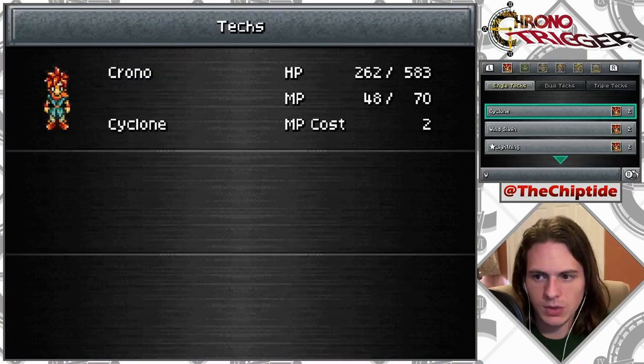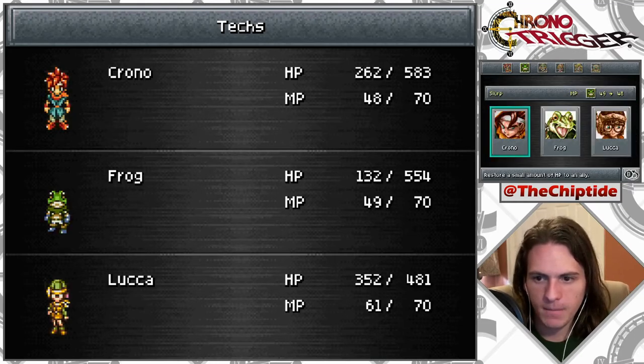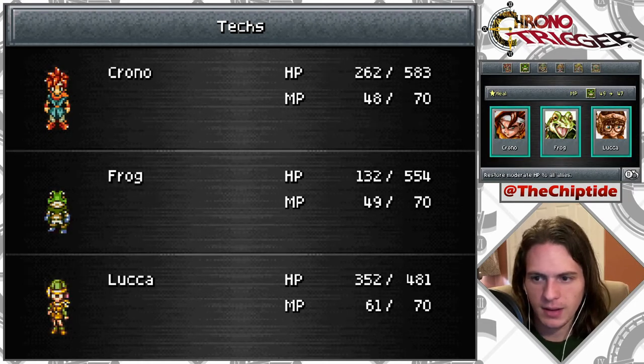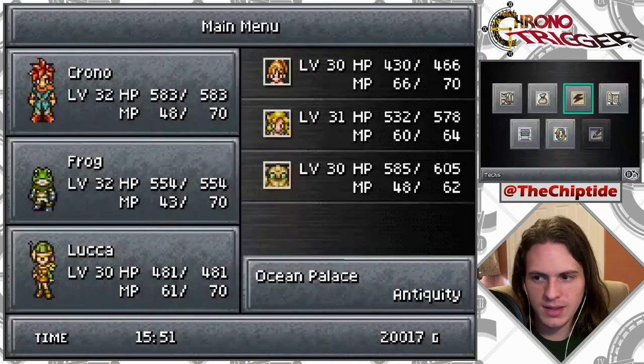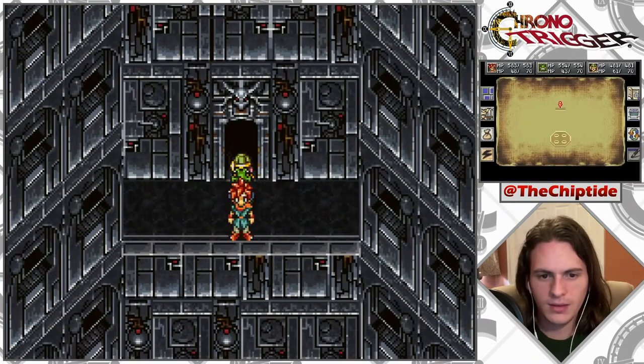Frog has got Heal, so we can do that — don't have to waste our stuff. Or Slurp — that's only one. How much is Heal? Two? For a moderate? Is it double? Let's learn this now. Oh, Heal is everyone. Okay, that's definitely better. This last one was kind of a waste, but it's fine.